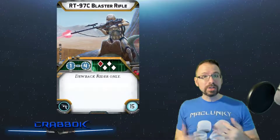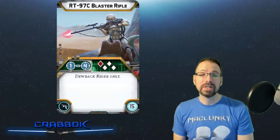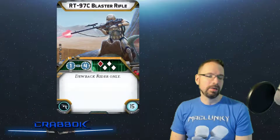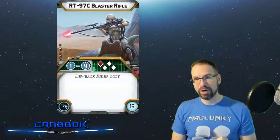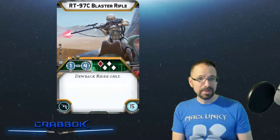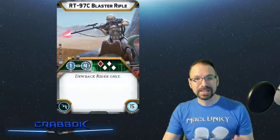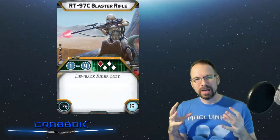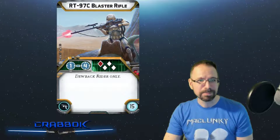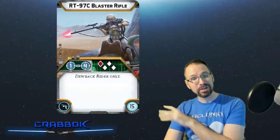Alternatively, if you want to stay long range, you've got the RT-97C Blaster Rifle — range 4 with a red and 3 white dice. A 4-dice attack at range 4 with offensive surge is not bad. I feel like this is a good option if you want to minimize your suppression and don't feel like having to Spur to get where you want to go. You can just move slowly, shoot, and maybe dodge so you can block even more incoming attacks. People are going to try to kill your Dewback — it's such a big target and it's only one mini.